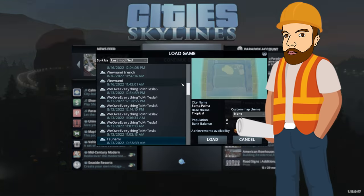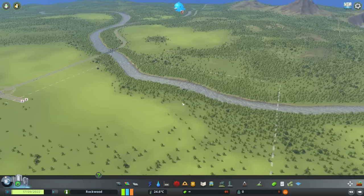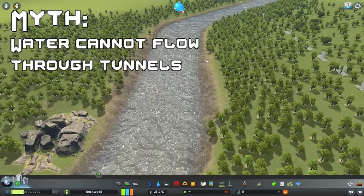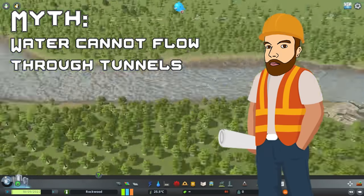The first myth we're going to need a map with a bit of a river, so I think this one will do — Windfield. On this map we have a flowing river. The myth here is that water can't flow through tunnels. That's quite an interesting one — it could change my gameplay forever.